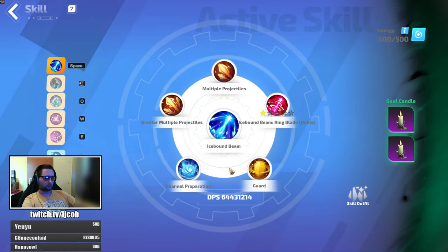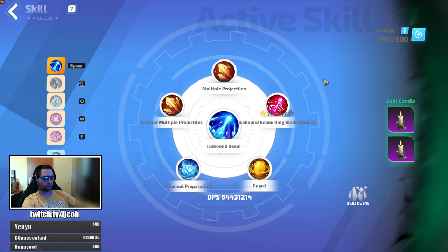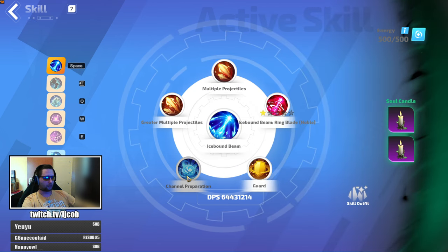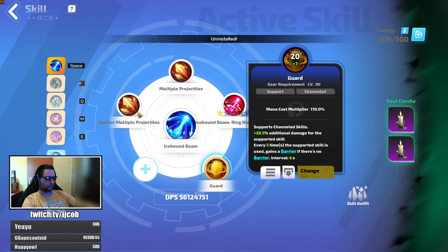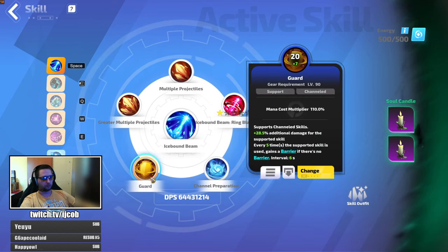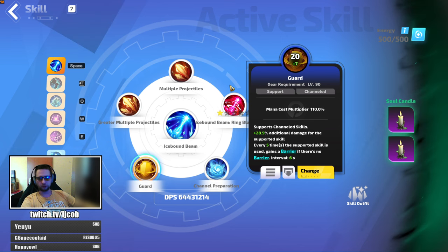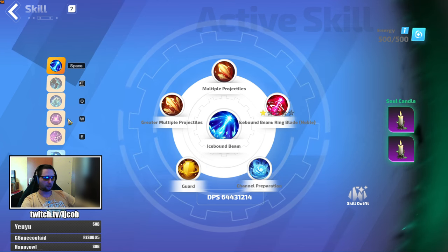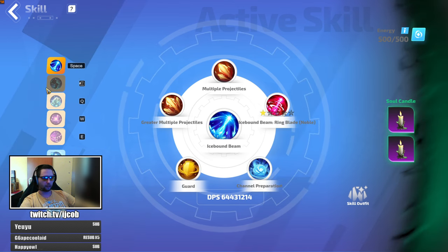For the skills, those stayed pretty much the same. The only thing I'd like to change — after I get the amulet — is to swap the candle for the grudge one. I'll move channel preparation here instead of guard. I'll swap guard for the icebound beam support, which gives stacks to monsters and lets you do additional damage.